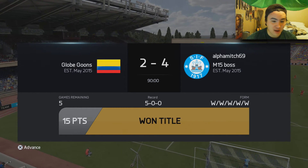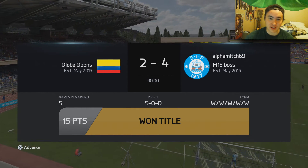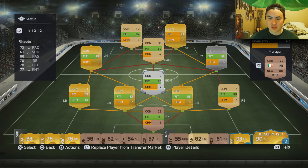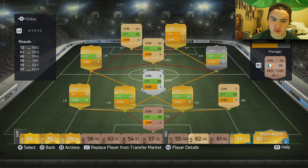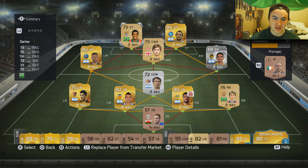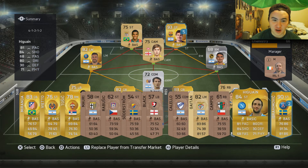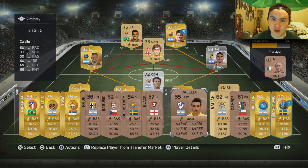With that, it's a clean record in Division 8 and we've finally broken into Division 7. Because we won the title we get to put a loan player in — it comes at an opportune time since Higuain only has 73 fitness. We'll put him on the bench and bring in Messi to try at striker, and then we'll put all our starting players back into the squad.